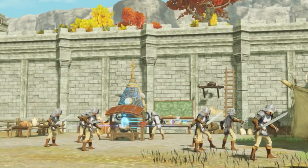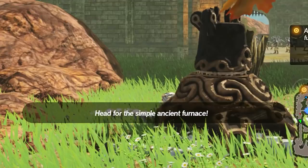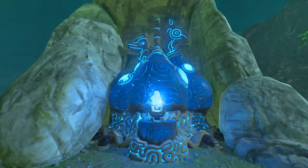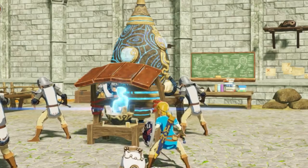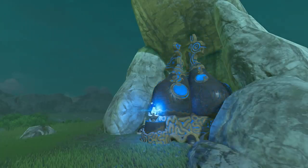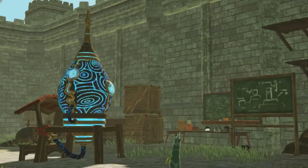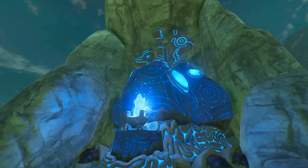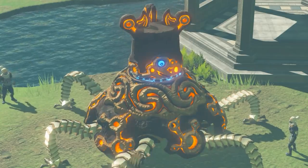Another significant revelation is that the Hylians, due to the efforts of the Sheikah, actually had access to portable ancient furnaces. The game refers to them as 'simple furnaces' and their design strongly resembles that of the larger ancient furnaces found in the Eldin and Akkala regions. It's obvious the ancient furnaces were not built by the modern-day Sheikah but rather discovered and unearthed like the other relics — they are the handiwork of the ancient Sheikah from 10,000 years ago. The modern-day Sheikah likely copied the design and created small portable versions, giving them access to ancient energy anywhere they deployed them. It shows just how resourceful the Sheikah were, copying the designs of their distant ancestors and turning them into something new.